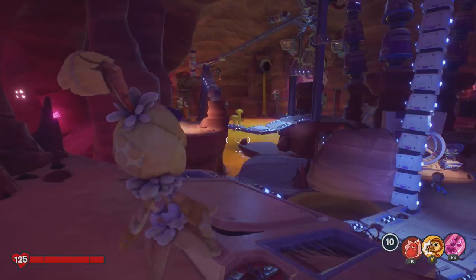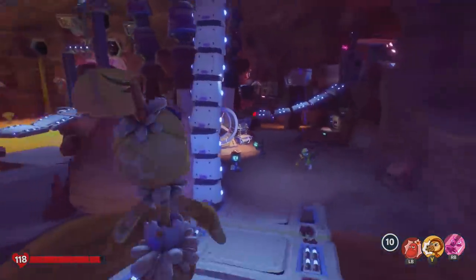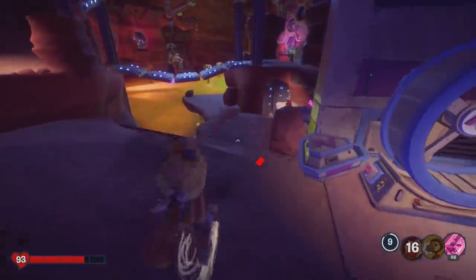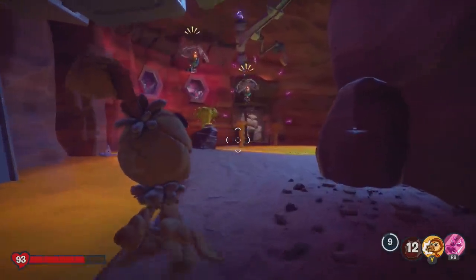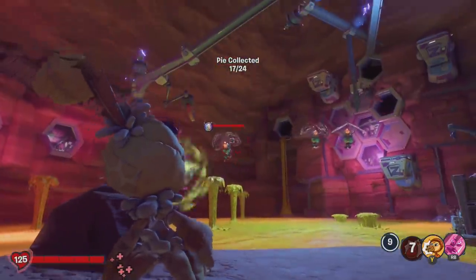Our fifth pie is found down here in the giant underground base next to the giant lake of cheese. You need to head down here to the left and you'll see a little rock just chilling next to the cheese. On top of it, you will find a pie — that is the fifth pie out of six.